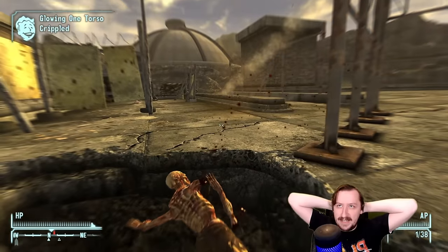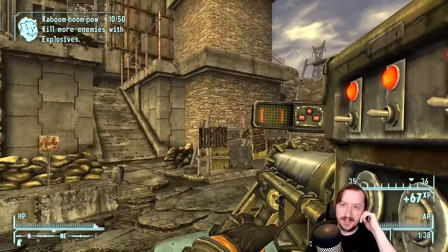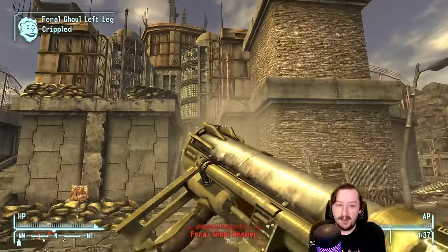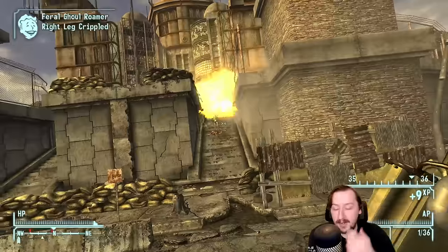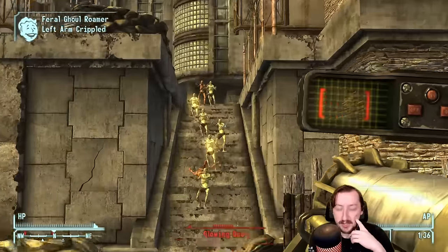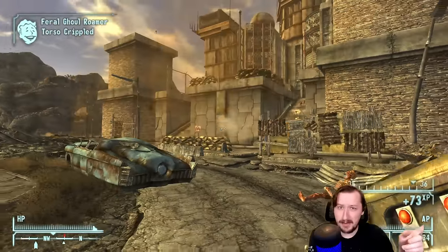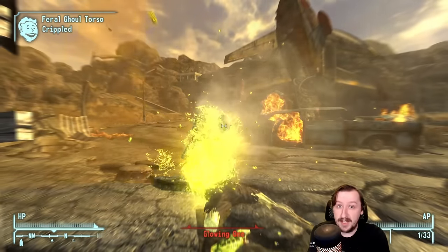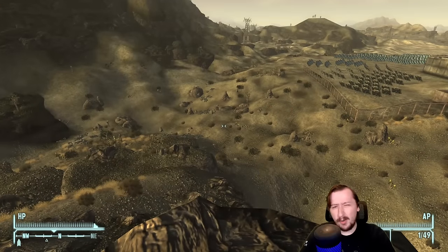Explosive weapons don't necessarily need a whole lot of item health because you're probably not going to be shooting them very much. You'll fire one or two missiles at the start of an engagement, then put it away and switch to a different weapon. You never want to use these explosives at close range. The missile launcher will absolutely kill you — or at the very least heavily damage and cripple you — if you start using it at very close range.